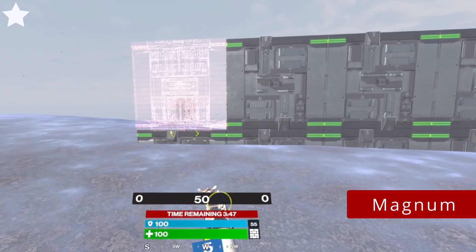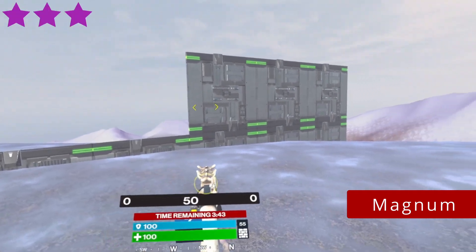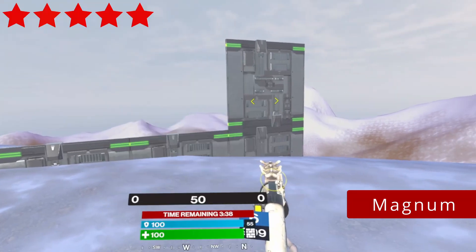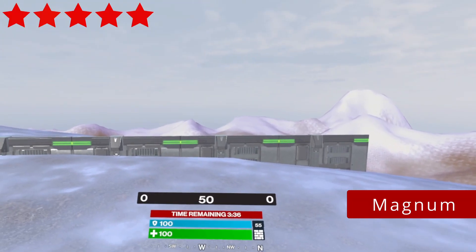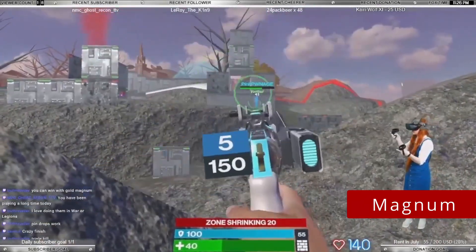Magnum. 1, 2, and 3 star magnums require 2 bullets to break a build, so you can break 3 builds with 1 cylinder. The gold and red need just 1 bullet, so you can break 7 builds. Instant build melting makes people grab them sometimes in end game to have an advantage of breaking enemies' cover.